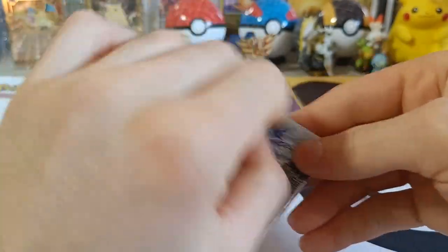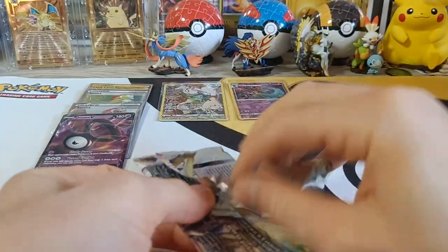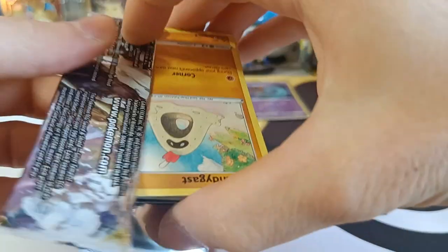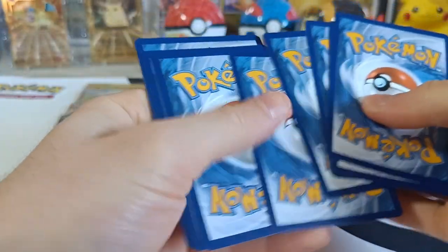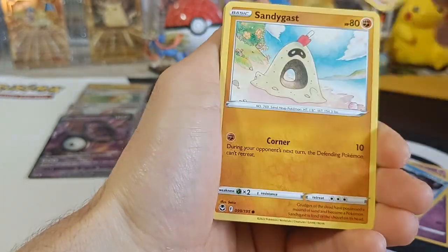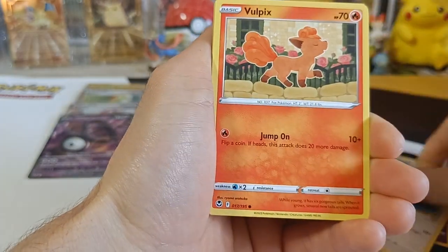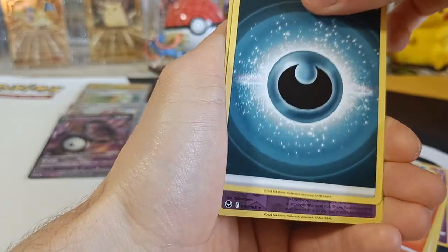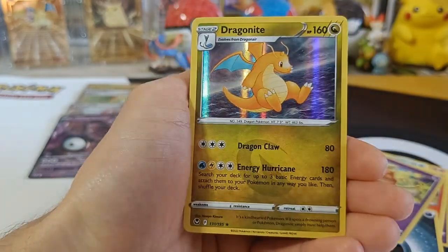Pack number eight! We got Meowstic, Golele, Candace, Sanigast, Relicant, Lucha, Rufflet, Vulpix, Energy, Reverse Dedenne, and Holographic Dragonite! All right!